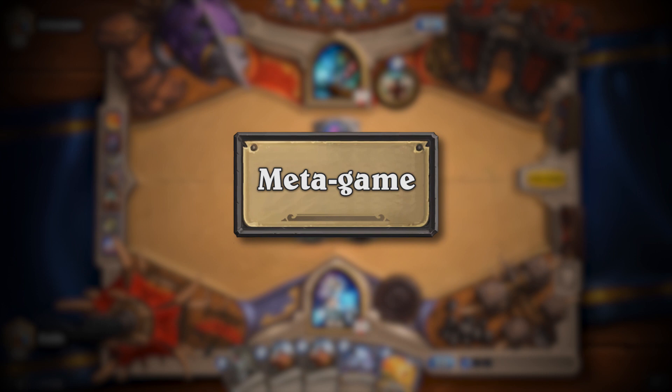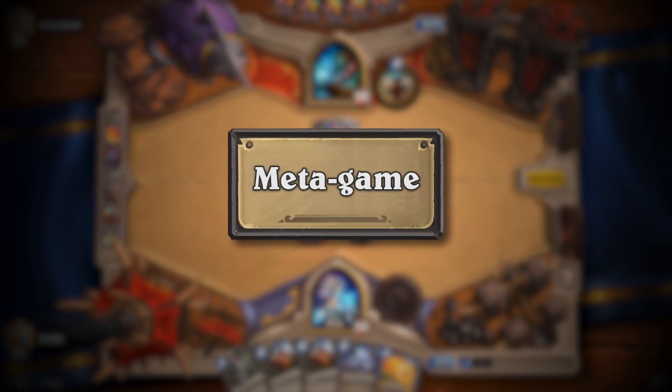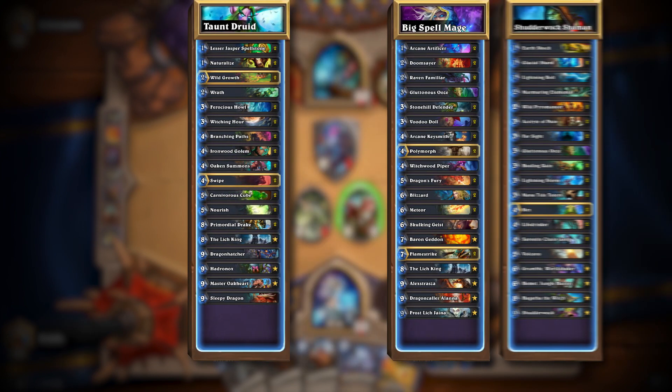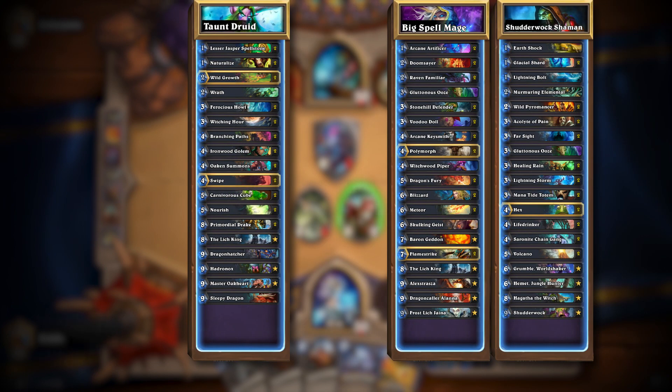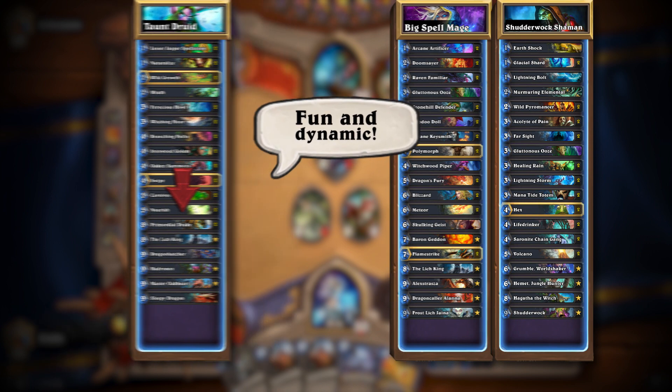The meta is short for metagame, and that's the aggregate composition of all decks being queued on the ladder. As decks become more popular, more players naturally choose competing lists that match up favorably against those decks. That means a deck that's strong one day can be very weak the next day, as more players actively try to counter it. The meta makes laddering fun and dynamic, since the best deck to play is constantly changing.